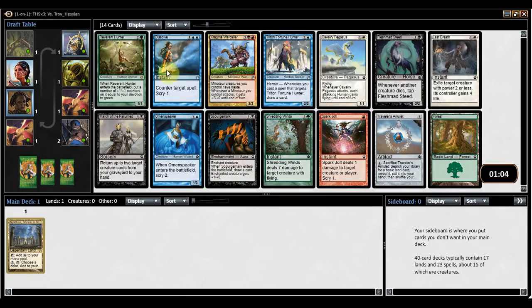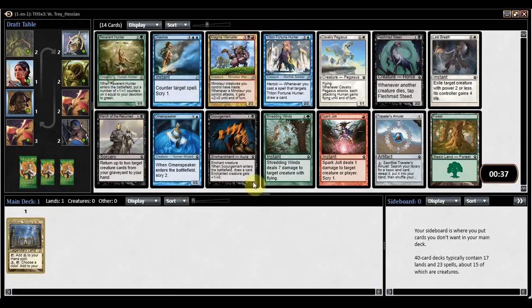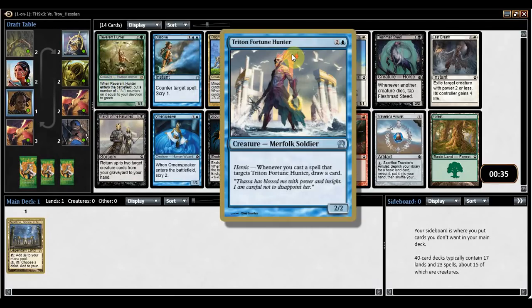I think far and away, blue and black are two of the better colors — blue, black, and green are pretty good. I remember red being very aggro. There's red-white Heroic and red-black Minotaurs as two of the archetypes here. I think Reverend Hunter is a Devotion card, but it's not a very good one. It comes in with a counter equal to your Devotion to green, so if you play it on an empty board, it's a 2-2. Altogether it doesn't play out too well. So I'm looking at Triton Fortune Hunter.